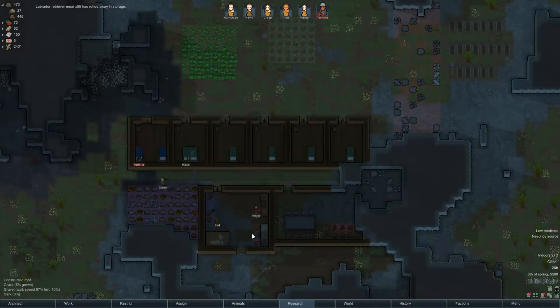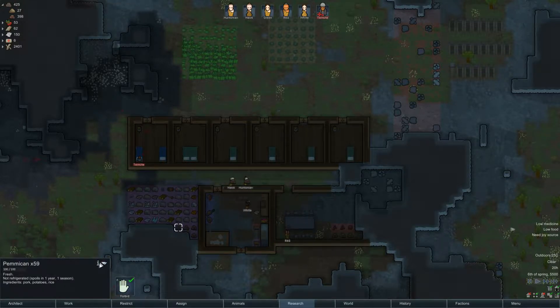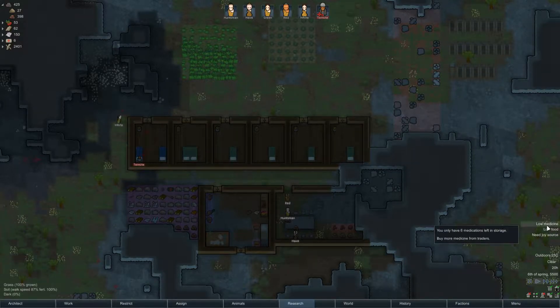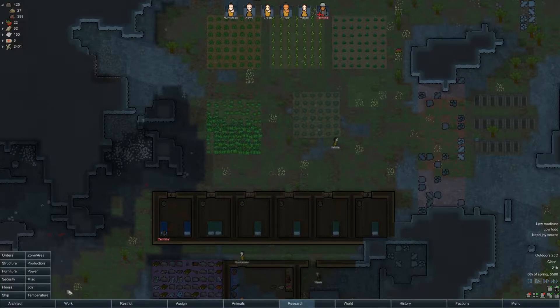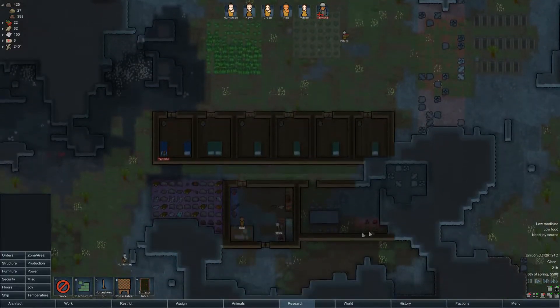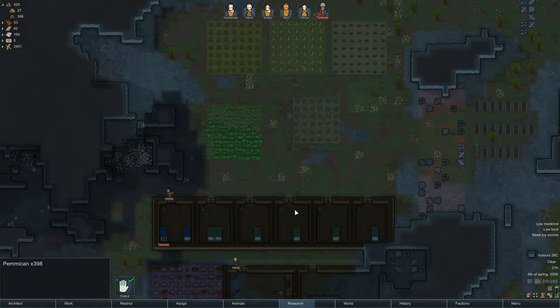Hey guys, welcome back to RimWorld Episode 5. As always, BurlyGamer here. Last time we left off, we got in a little bit of a better situation in terms of our food, with a suggestion I got from Reddit saying to make pemmican rather than simple meals, because pemmican lasts for a long time — it takes a year and one season to spoil. We are in absolutely a much better situation because of that suggestion.